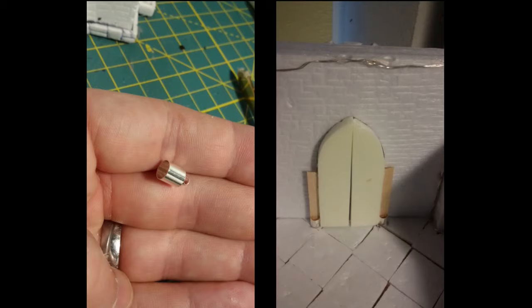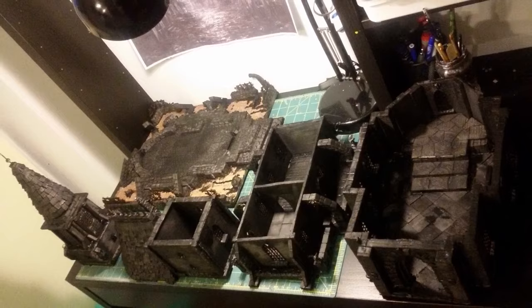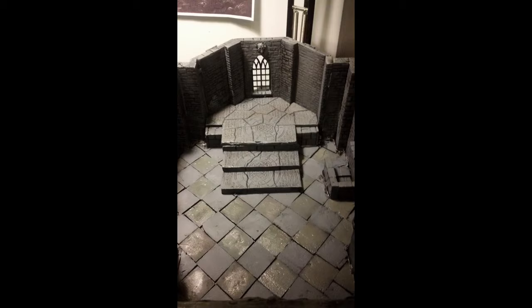The entrance door is functional — it is possible to open and close the swing doors thanks to simple pieces of custom jewelry. The coloring process began with a coat of black primer mixed with Mod Podge, and everything was then dry painted with a generous dose of flocking.